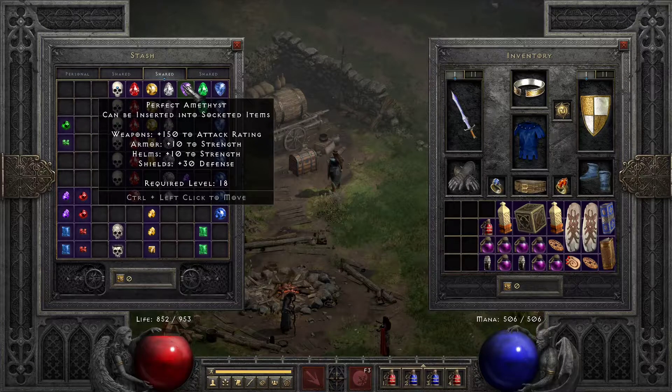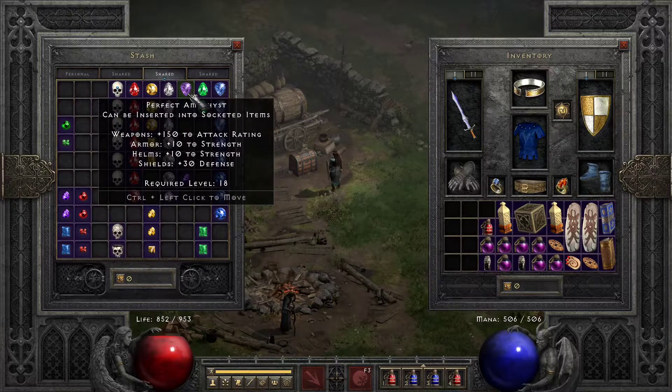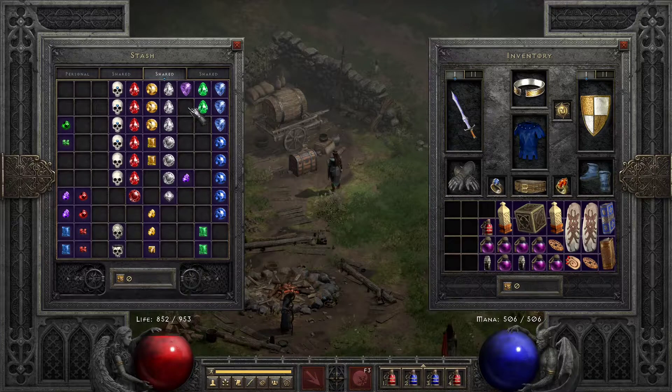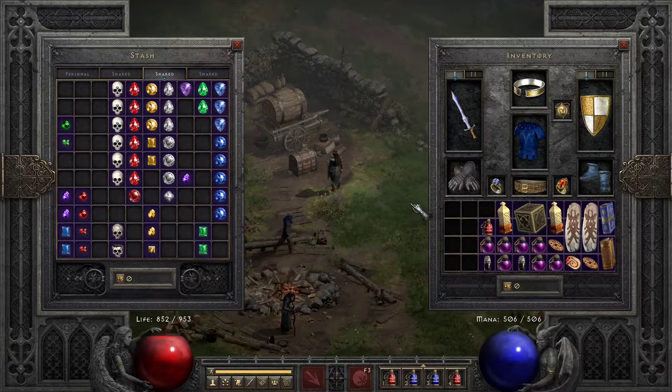Amethysts typically go for a lot more money, because like I was showing in another video, you can re-roll some pretty sweet necklaces with the amethyst. So this is definitely one of the more sought-after gems, and you can typically trade — people will be like, 'I'll trade you two perfect diamonds for an amethyst,' or two perfect sapphires. So you can get extra gems from people for these amethysts, so if you have a bunch of Flawless, just go ahead and upgrade them without using the cube.